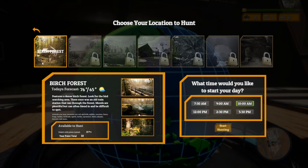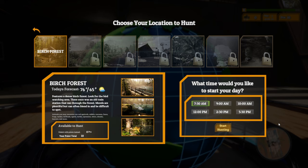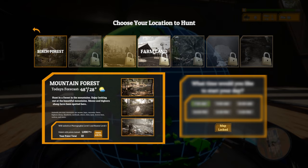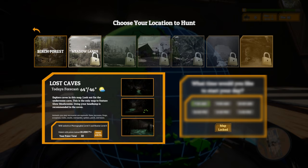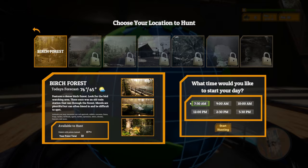Go hunting. Choose your location to hunt. The birch forest features a dense birch forest - look for the bird watching area. There once was an old train station that ran through the forest. Morels are plentiful but can often blend in and be difficult to spot. We can choose the time of day to start - let's go early in the morning to get more hours in the day. We also have meadowlands, mountain forest, farmland, tropical jungle, and ocean islands available.